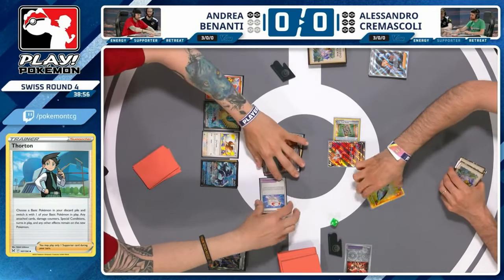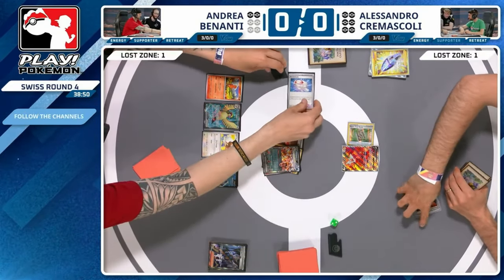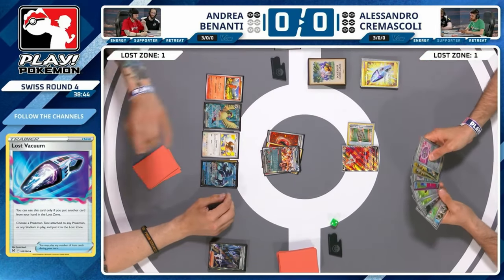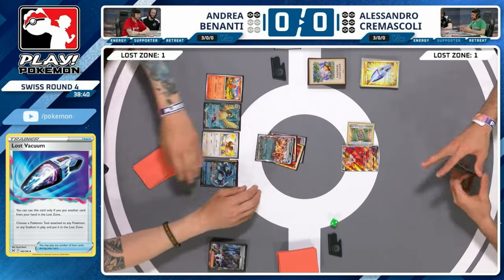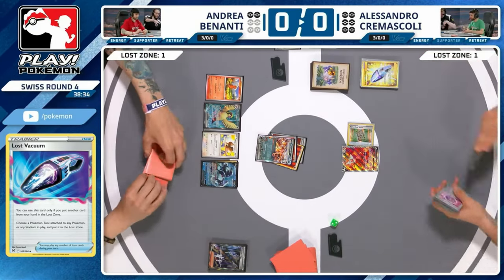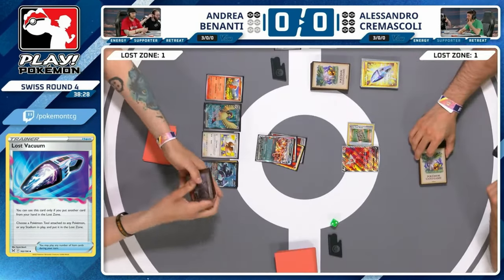Alessandro is doing all he can to remain in the game and keep drawing cards. The Lost Zone is off to the side — not the use you really want for your Forest Seal Stone. That's supposed to get Pidgeot and then Pidgeot gets you whatever you want every turn. Instead you're using Rotom to draw free cards. The good news: there's only one Vitality Band in Andrea's list and it's now in the Lost Zone, so no KO on Rotom — and no Pokemon available to gust.